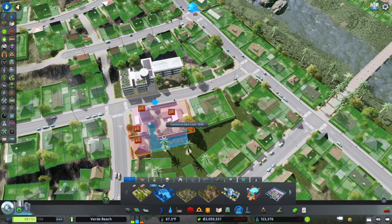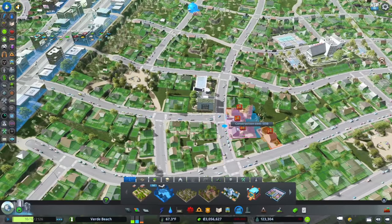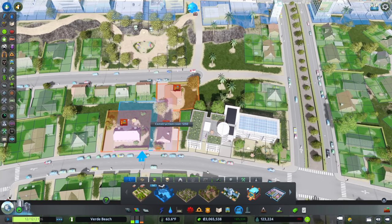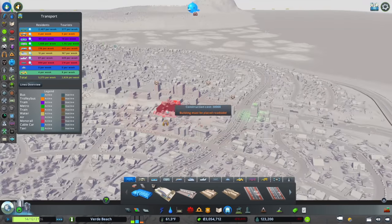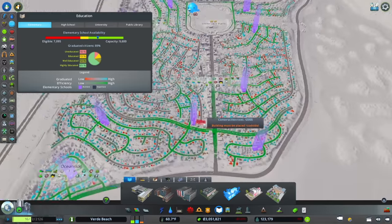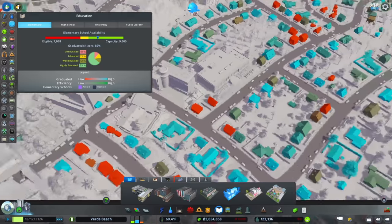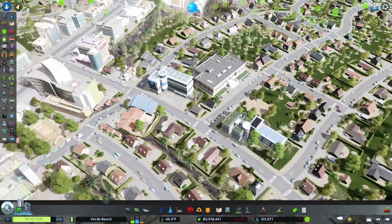We are going crazy with eminent domain today. When you play this game, sometimes you've got to take some liberties — it's nice to be able to deviate and do things that in reality I'm never going to be able to do. Look at that fancy community school, and our coverage is now good. Actually, let's check — the answer is no, it's not good yet. We need one more at a minimum, probably right near where we placed all of our city services before. We're killing two birds with one stone by adding these playgrounds.